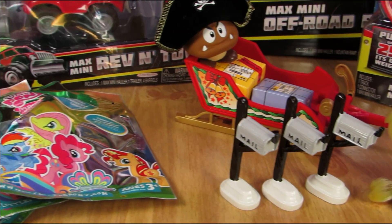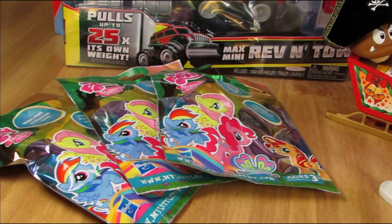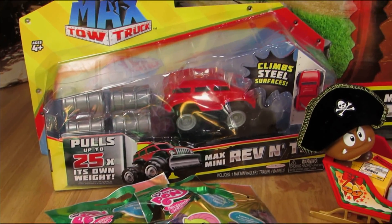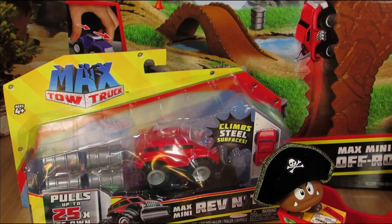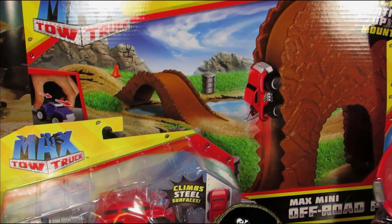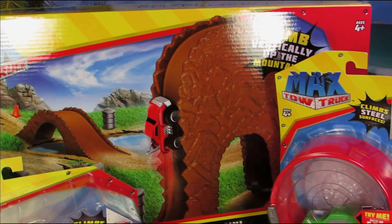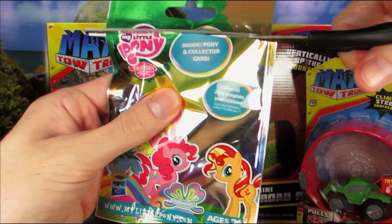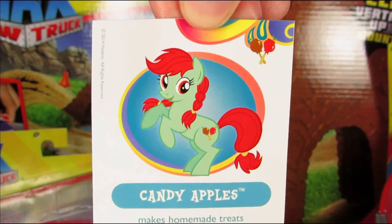Whatever you say, but we are going to pick out three random owners for these mailboxes using Rainbow Power blind bags, and then we're going to make Derpy's life a little more complicated by building an obstacle course using these Max Tow Truck accessory sets. We can't just let her outright steal mailboxes that easily. Now let's meet the victims of post office incompetency.